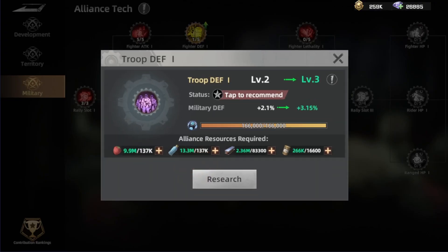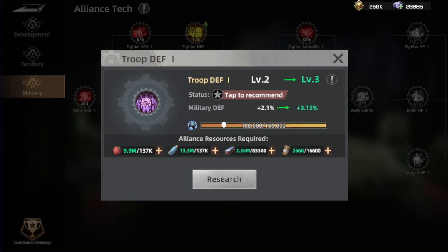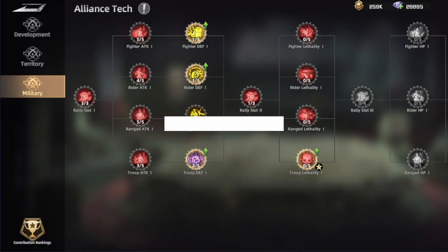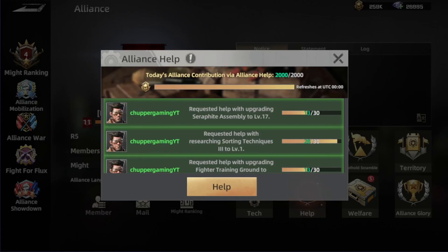Everyone can donate food, water, metal, oil — everything is possible to donate, even diamonds — to help get some extra stats for all alliance members including yourself. You can donate randomly or donate to the recommended one that everyone is contributing to, to speed up upgrading it to the next level.